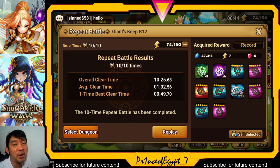Hey, what's up guys, it's your boy Prince of Egypt and I'm here again on YouTube creating Summoner's War content. This is how I make my Tattoo and Sat combo work in the Giants B12.